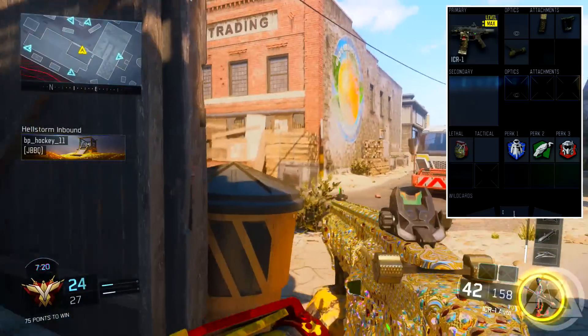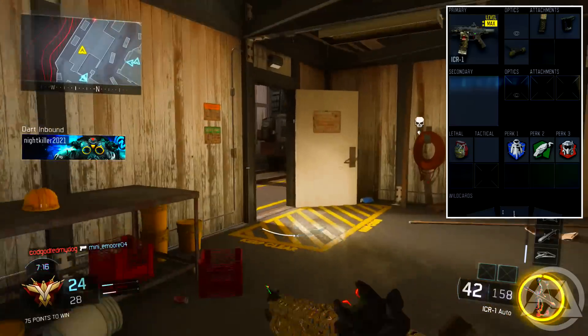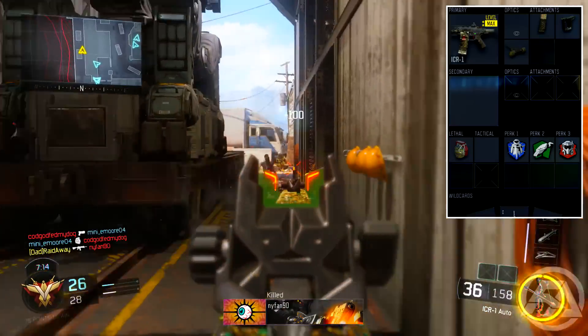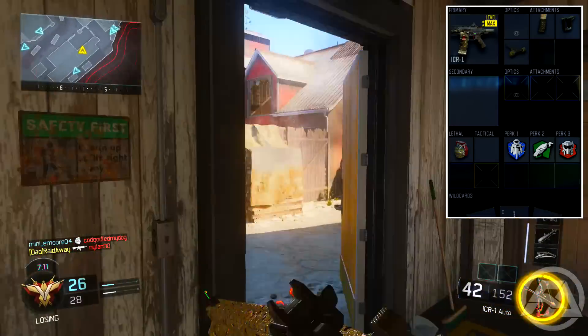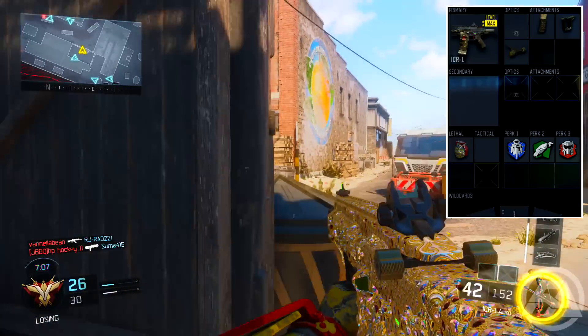On your screen right now you'll be seeing the class setup for the ICR. The primary is of course the ICR-1 with no optics. For attachments I love to run extended mags, grip, and rapid fire. Extended mags is really really good — I like to run it on a lot of my weapons just to have more bullets in the mag.